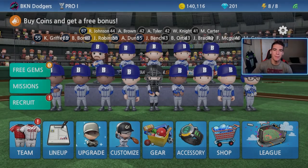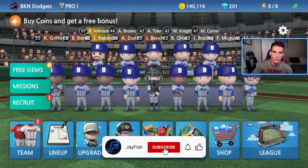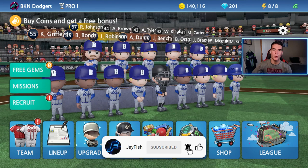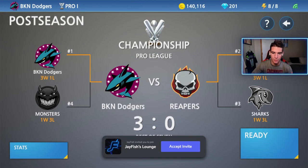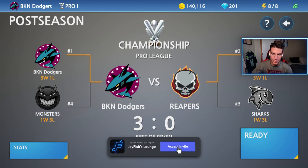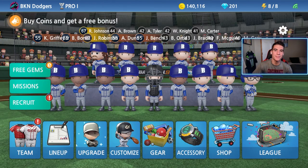All right, guys. Welcome back to more Baseball 9. In this one, we're going to be recruiting a new player, and then after that we're going to be playing the final game, hopefully, of the Pro 1 Championship. We're currently up 3-0 on the Dodgers.